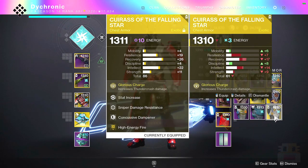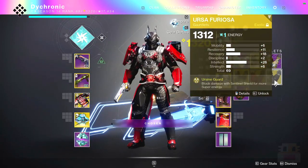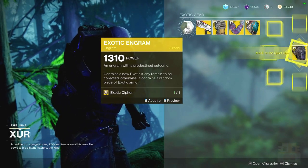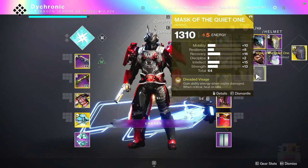This is honestly how you get the highest possible stat rolls — you have to get the Xur exotic engrams because you want exotics with a high stat roll. For example, this new Ursa Furiosa with a 69 total and a high recovering intellect I got randomly. I have an exotic cipher and literally everything from the exotic archive, so why not? A masculine quiet one — pretty good roll though, actually.